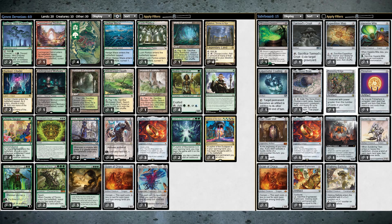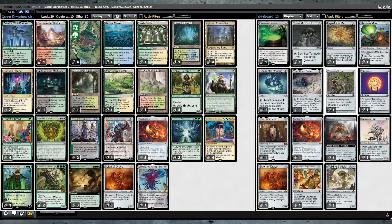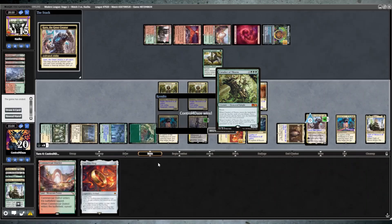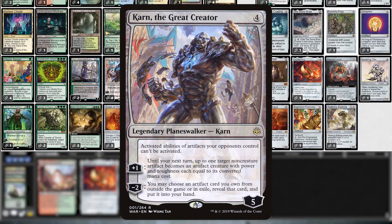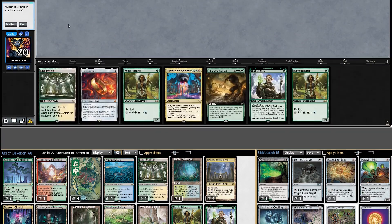This deck is incredibly consistent, with tons of ways to find Nykthos when in need. And once we've got all that mana to spend, the possibilities are endless. With ample threats in the main deck and a Karn Wishboard that's only a downtick away, this deck goes real big, real fast. Can you keep up?